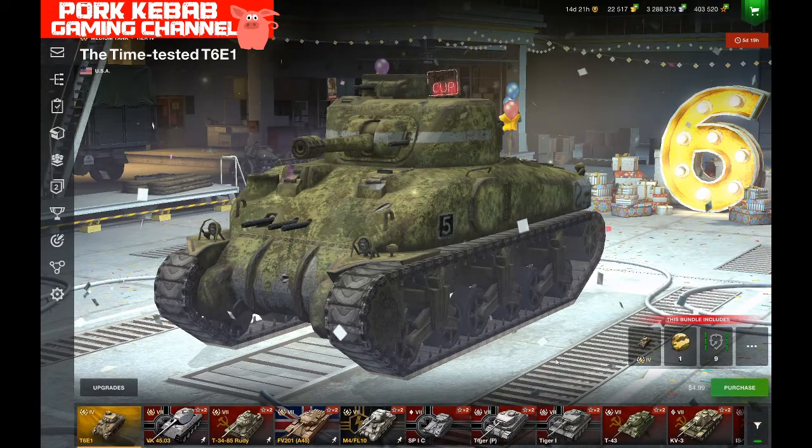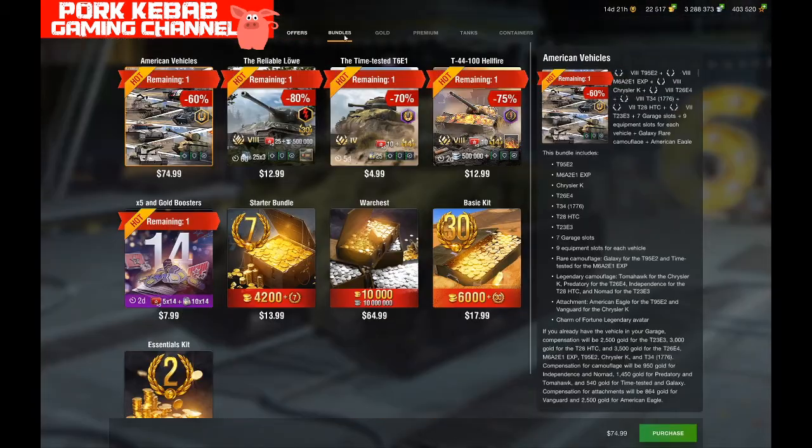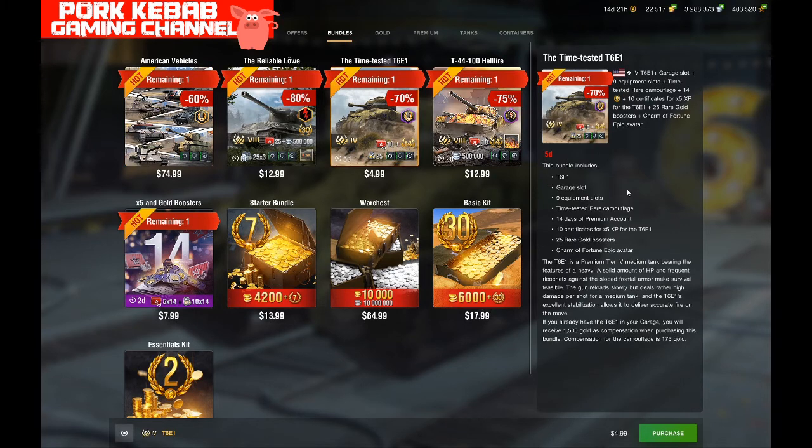In this video I'll try to explain why it's not very popular. First, let's look at the bundle offer. We have the tank itself — T6E1 — a garage slot, nine equipment slots unlocked, time-tested rare camouflage, 14 days of premium account, 10 certificates for times-5 experience, 25 rare gold boosters, and the Charm of Fortune epic avatar. All together it costs 4.99 — about five dollars, euros, or pounds.